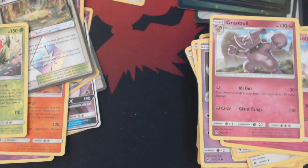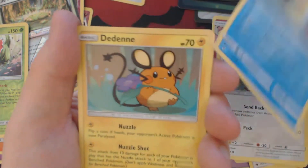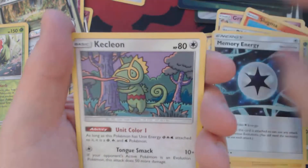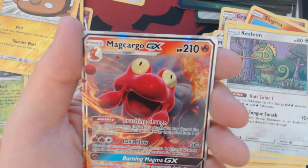And now for our final booster pack. Once again, none of the cards you're seeing me open today are available for sale or for trade. Something interesting this way comes. We have Schnubble, Slugma, Pickipek, Bruxish, Dedenne, Electric Energy, Pinsir, Memory Energy, Kecleon, Reverse Holo Stunfisk, and Magcargo GX.